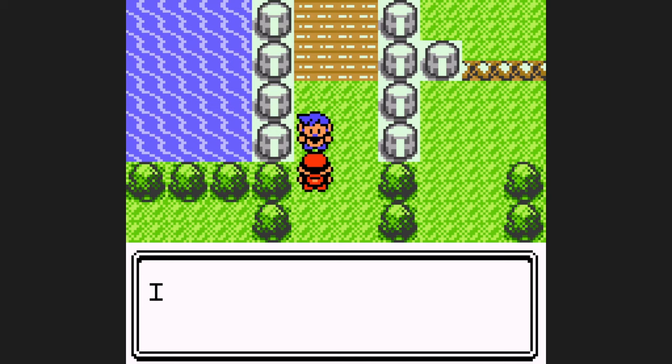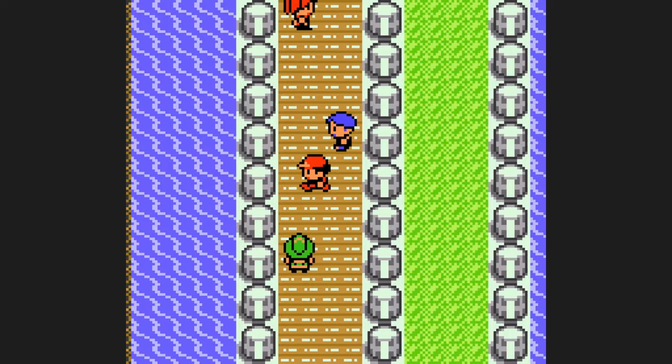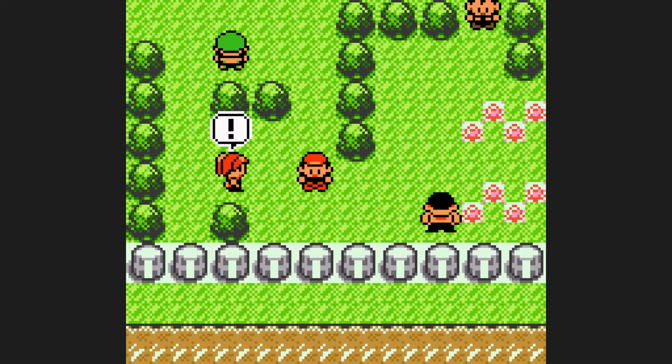From here, you already know what's next for Lickitung — more optional training. We have the mandatory trainers on Nugget Bridge, and after the fifth one, I have to actually go back and heal at the Pokemon Center, which is a bit of a time loss. But with all of the optional training, it gets us to level 23, which is the target level I wanted for Misty. I did accidentally not learn Defense Curl, but it's not the end of the world.